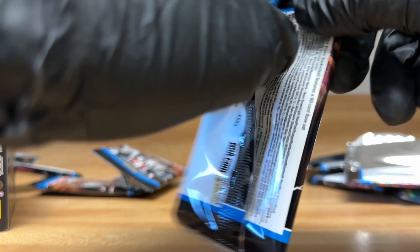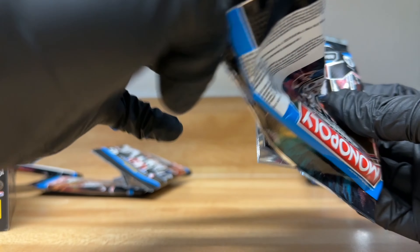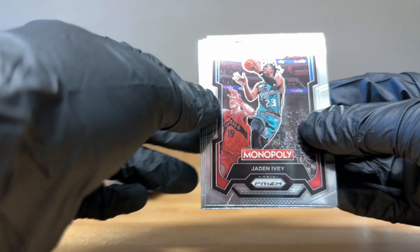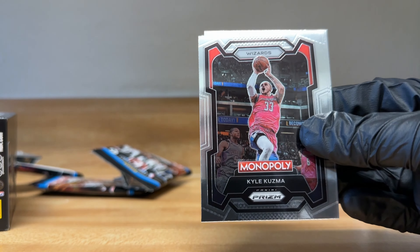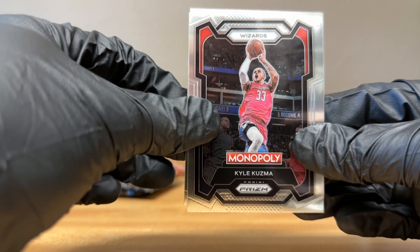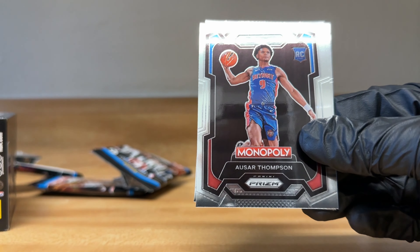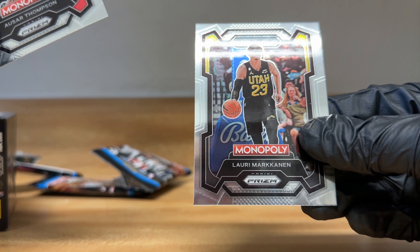Second to last pack, pack number five — let's see if we get a Wemby. Starting off with Jaden Ivey, Kyle Kuzma — this guy really really fell off, didn't he? Thompson and a Lari.